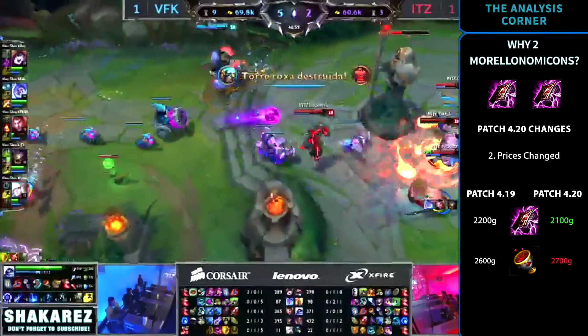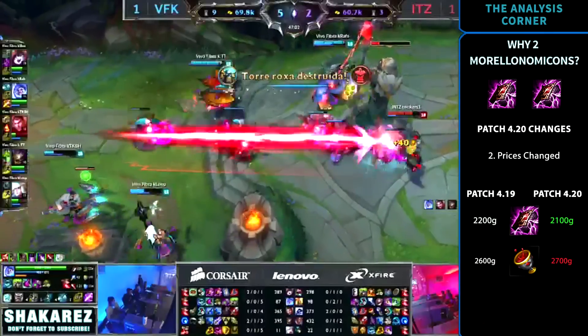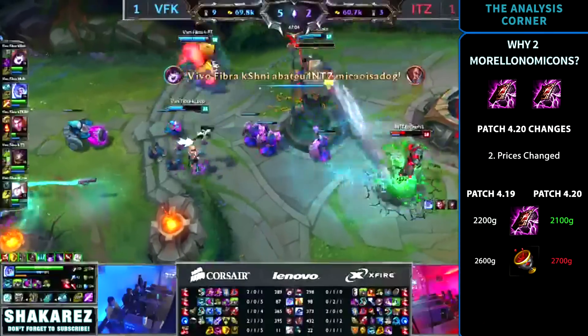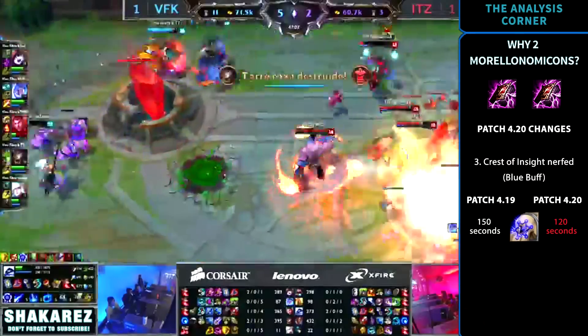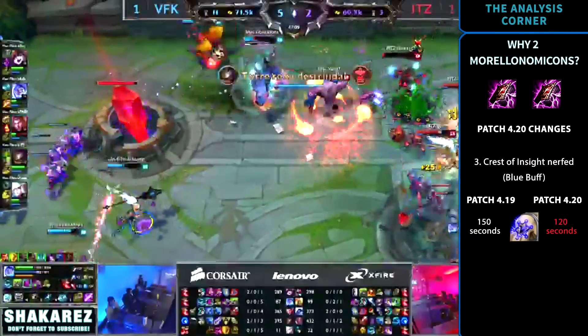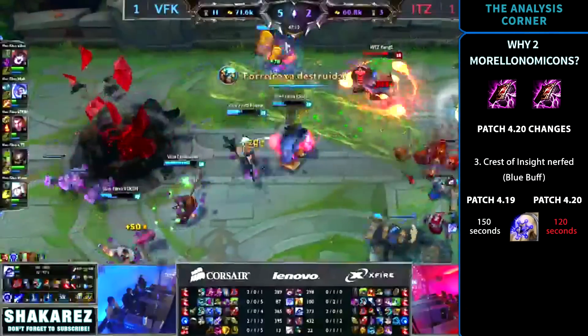Prices also changed. Morellonomicon's price went down by 100 gold while Unholy Grail went up by 100 gold, meaning Morellonomicon is now 600 gold cheaper instead of 400. To top this all off, blue buff was nerfed again — the duration is now only 2 minutes; it used to be 2 minutes and 30 seconds.